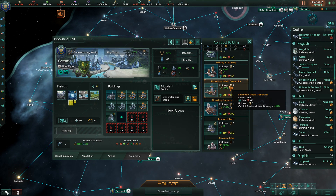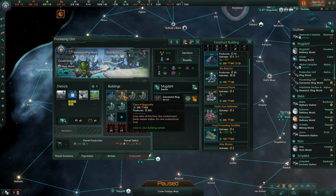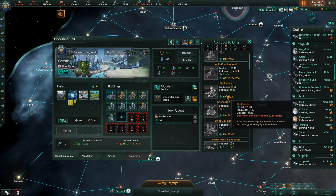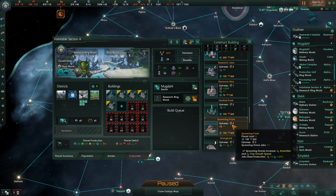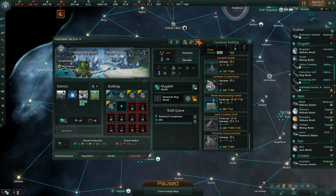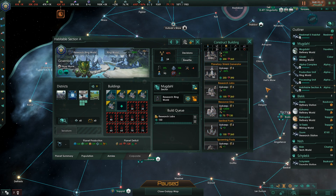This is a generator section with a lot of available jobs. So we'll go for a bioreactor. I'd love to build a planetary supercomputer here, but we're not quite ready for one, unfortunately, population-wise. We don't even need to upgrade that - we've got plenty of jobs available. All we need to do here is construct a regular research lab.